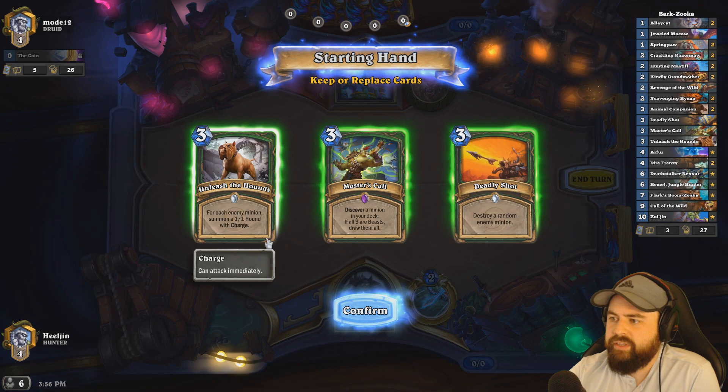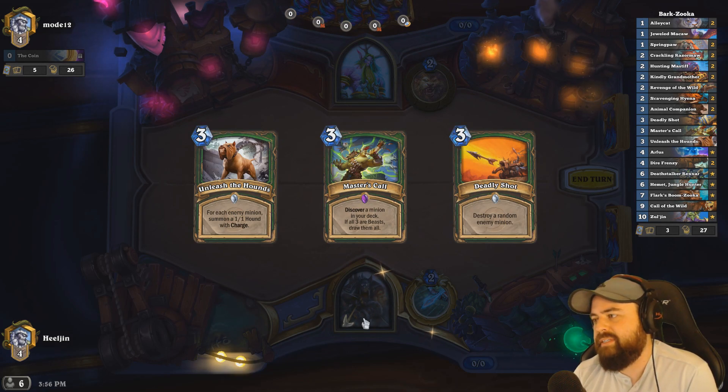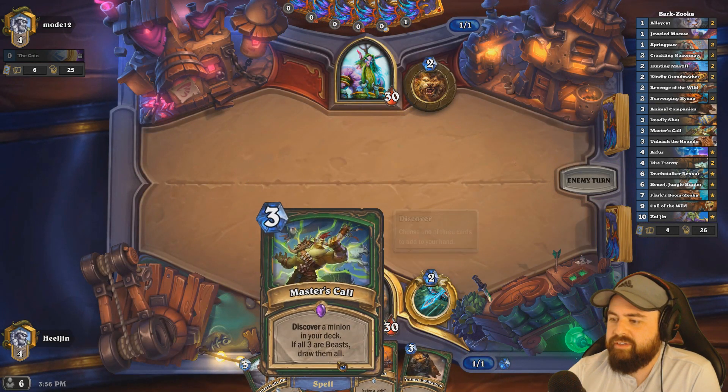If he's Tokens, we need that. If he's Vargath, we need that one, so let's keep the Master's Call. That's kind of a bad keep, but if he's a control deck, we want to get to our Hemet endgame, I guess. Technically. Yeah, I should have gotten rid of this.